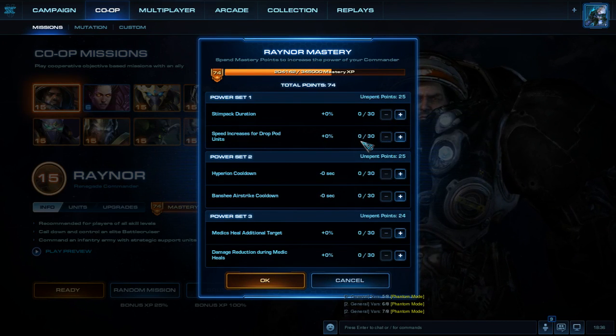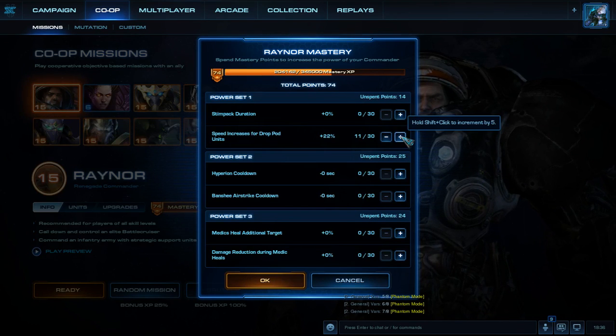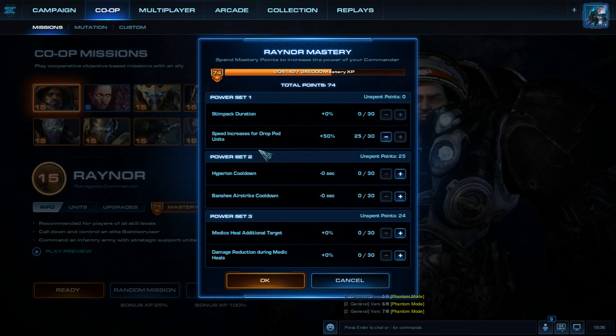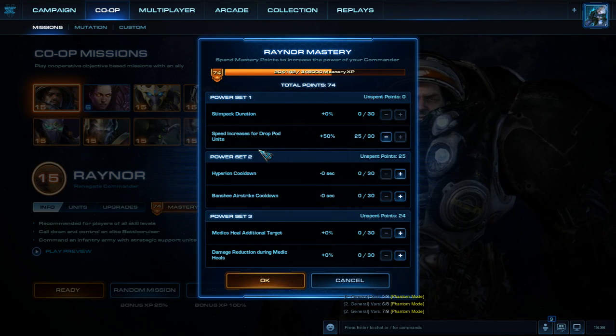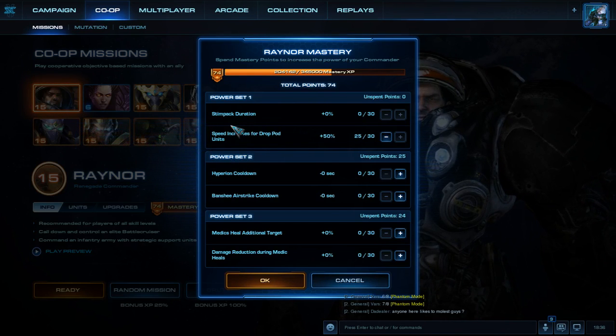Personally, I like to put all of my points into speed increases for drop pod units. The reason I don't put any in Stimpack duration is because Stimpack duration only affects units made from the barracks. There are a lot of other units that Raynor actually has access to, including factory units and those at the starport — he has battlecruisers and siege tanks — and the speed increases for drop pod units affects those as well.